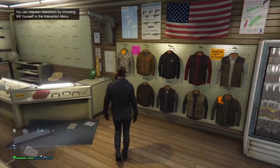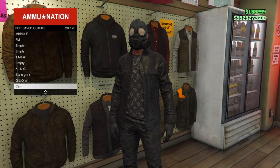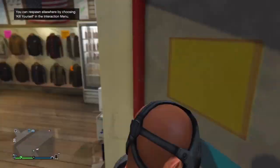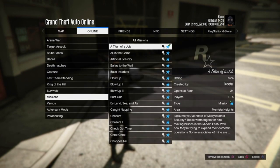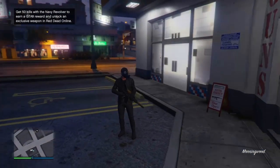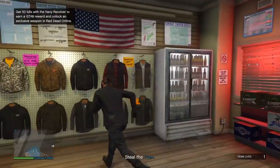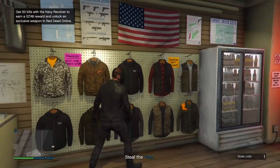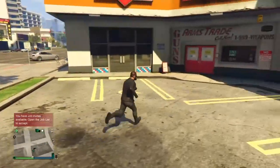At the ammunition store, save your outfit on slot number 1 or number 20. Walk outside, go to the pause menu, go to Rockstar Created Missions, and start up Titan of a Job. Once you spawn into the job you should have an invisible torso — that's how you know the glitch worked. Go inside the ammunition store, save your outfit again, and exit the job through your phone.